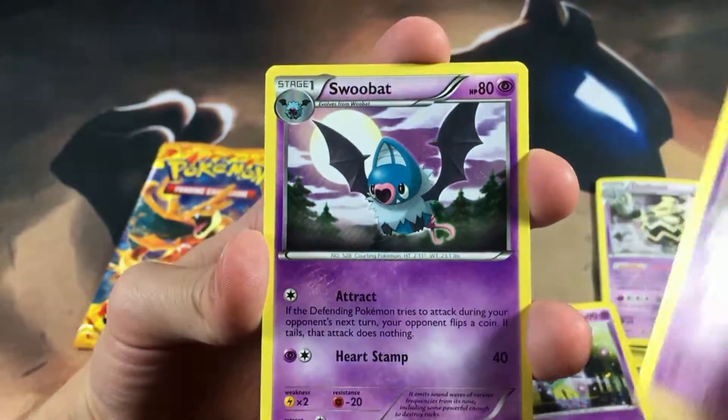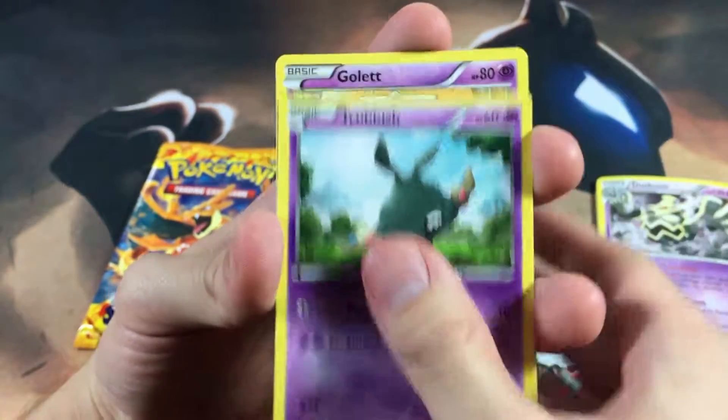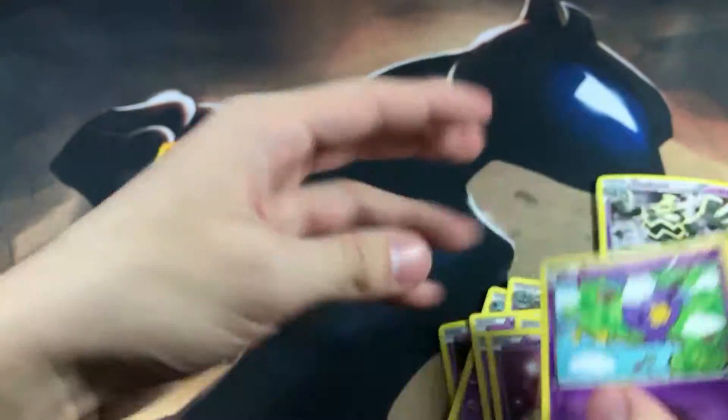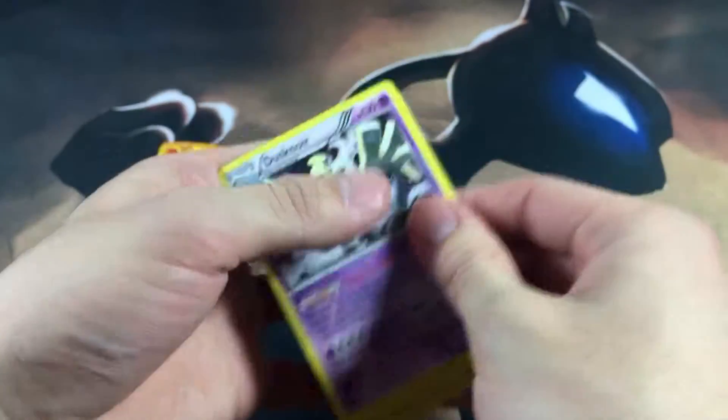We got a Cofagrigus, Swoobat, Garbodor, Woobat, Trubbish, Golett, Grimer, Gothita. She's very cute — I don't even know, don't quote me on that.